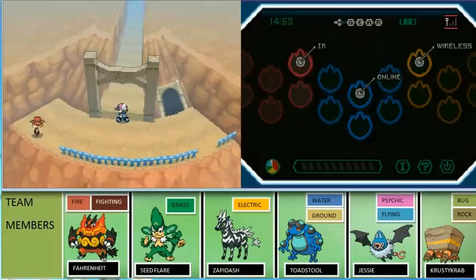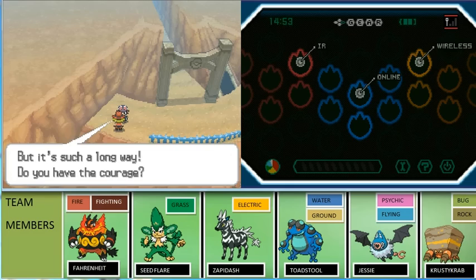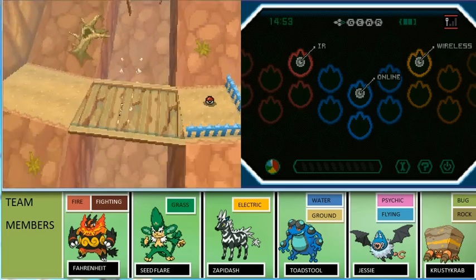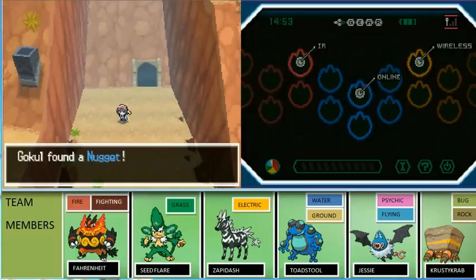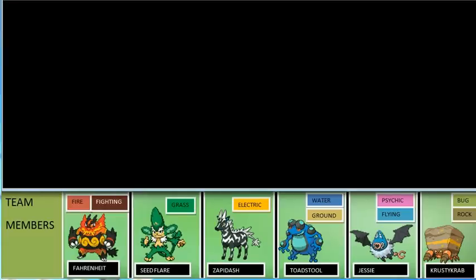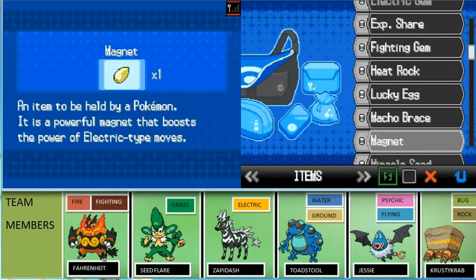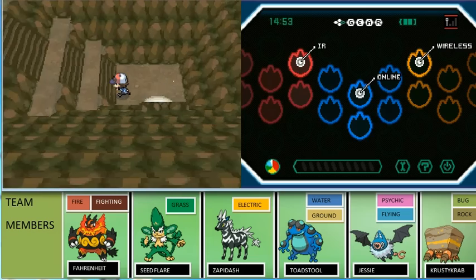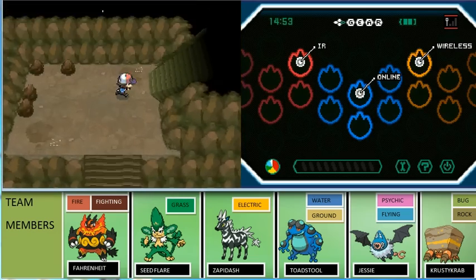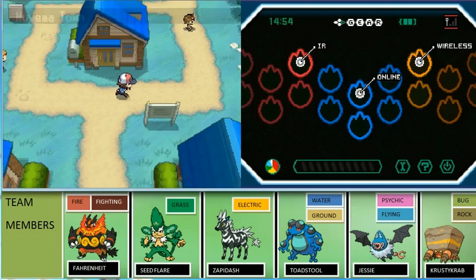The first TM is Dragon Claw. If you go talk to him, he'll see the item down there. It's a long way. If you slide down, that's where you find the nugget. If you go inside the chamber and use a Repel so that wild Pokemon can't come and bother you, when you come here you get TM02 for Dragon Claw. Awesome!